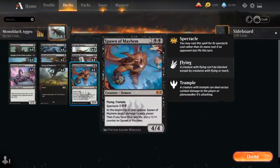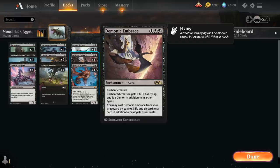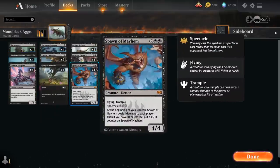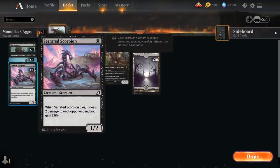For example, if we have a Spawn of Mayhem in play — which makes us lose 1 life at the beginning of each upkeep — plus returning a Demonic Embrace from the graveyard at 3 life, we could potentially lose the 4 life needed to put a +1/+1 counter on Knight of the Ebon Legion. Our last 1-drop is Serrated Scorpion, a 1/2 Scorpion that deals 2 damage to each opponent and gains us 2 life when it dies. It makes for nice sacrifice fodder and is still quite threatening when enchanted with Demonic Embrace.